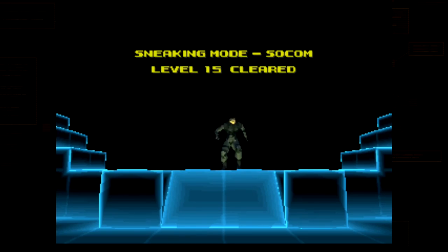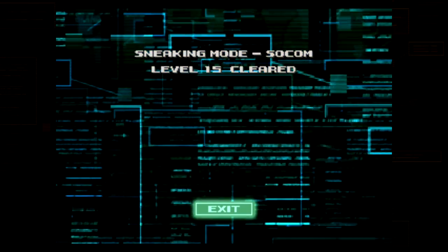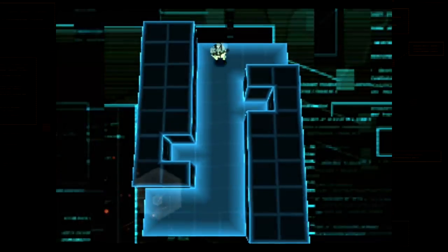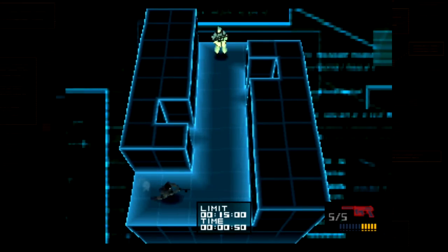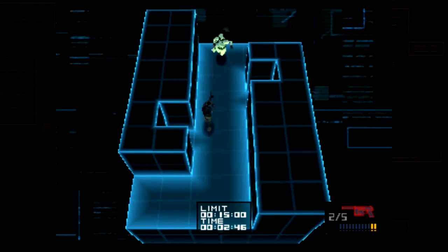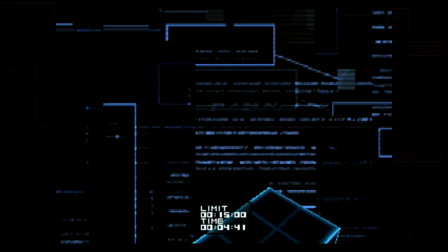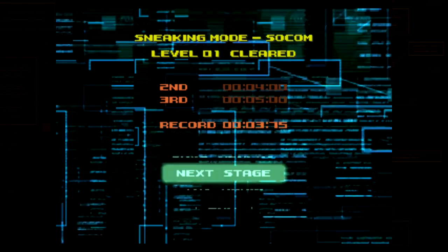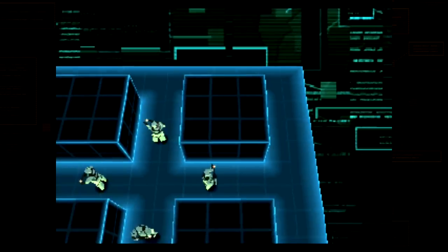That's the practice versions done. Next are the time trial versions — you have much less ammo on these. In time trial you need to be careful: don't run in guns blazing because you'll run out of ammo quickly. Remember it takes three shots to kill one enemy if you are accurate.